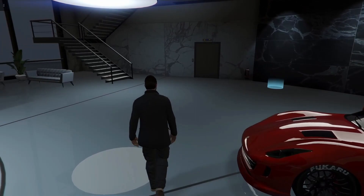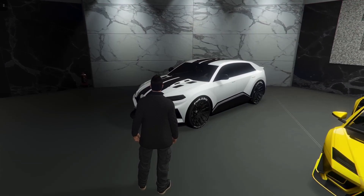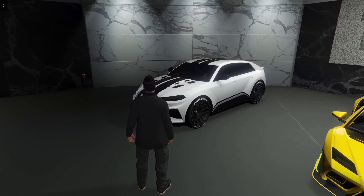Now we will be going up to the Pegasi, or Lamborghini, floor. This first car is the Tauros, comparable to the Lamborghini Urus in real life. It is the only Lamborghini SUV in Grand Theft Auto currently. This one goes for $498,000 and has a top speed of 127 miles per hour. At the time it was actually one of the fastest SUVs you could get — I think that's true both in GTA and in real life.